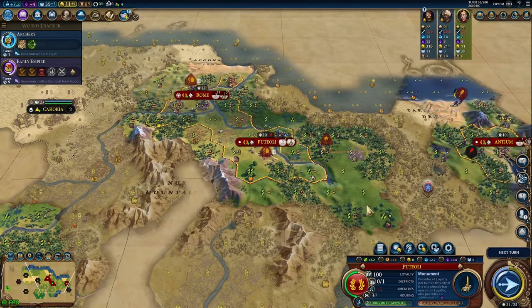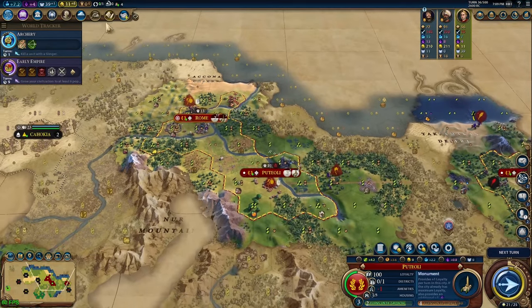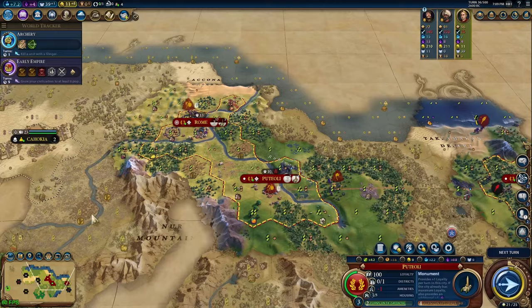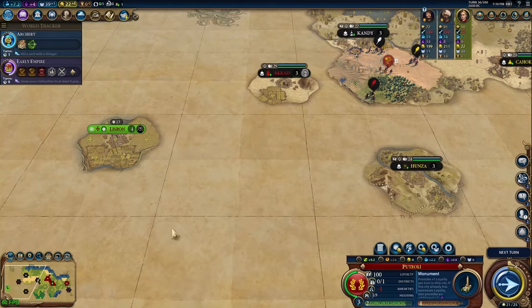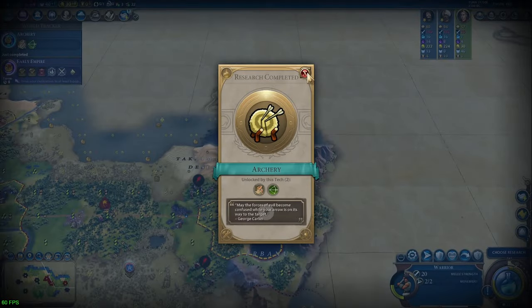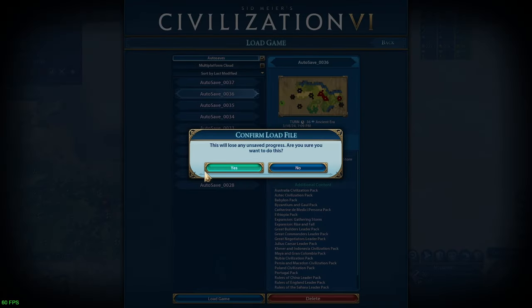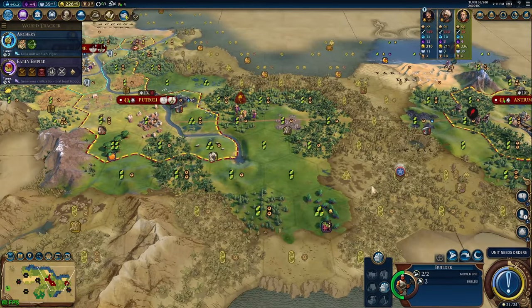As soon as you have your first barb camp either cleared or raided, instantly buy your first settler and immediately send it toward a good spot for your second city. Things to look for when choosing this location are obviously fresh water, but also pasture locations — and marshes are good to have in mind too, because after your soul gets crushed finding out the free settler pantheon has already been taken, Lady of the Reeds and Marshes and God of the Open Sky are still sitting there waiting and are definitely powerhouse choices for this strategy.